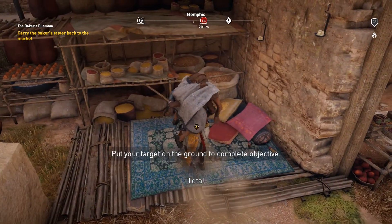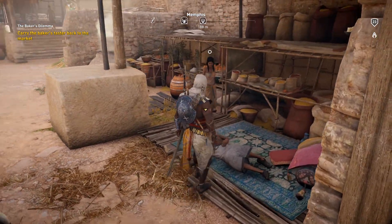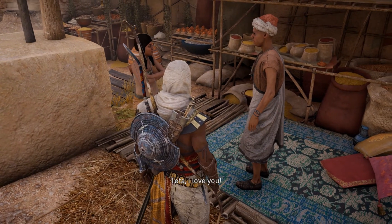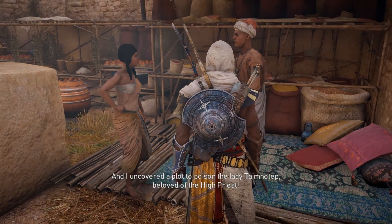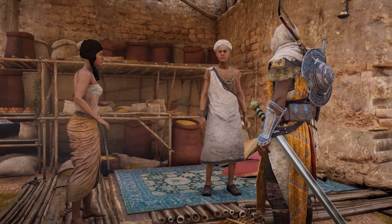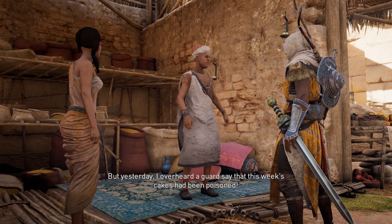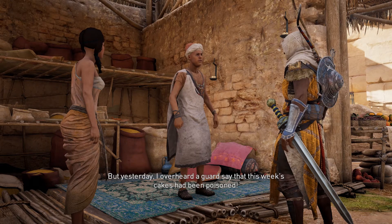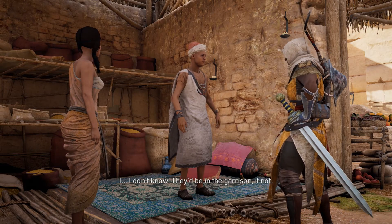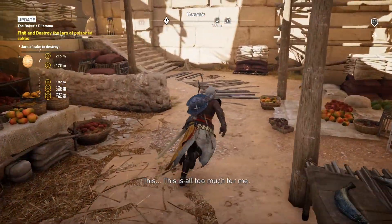Once you carry him back, drop him down and you'll hit another little cutscene. Let's talk to them and see what's going on. The baker says: 'Teta, I love you — I uncovered a plot to poison the Lady Timehothep, beloved of the high priest. She loves our cakes and bread. For five years we've delivered them to the great temple, but yesterday I overheard a guard say that this week's cakes had been poisoned.' He doesn't know if they've been delivered — they've been in the garrison.